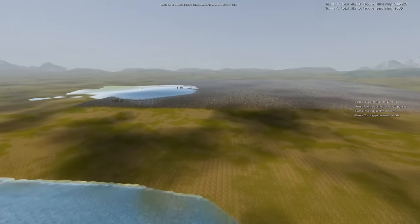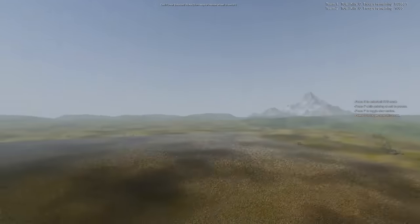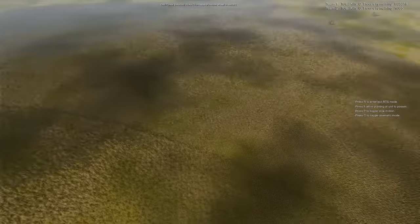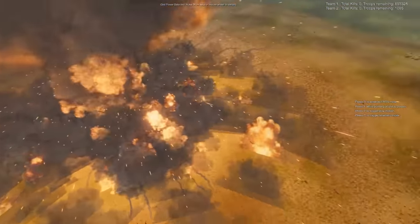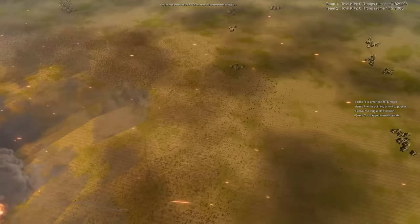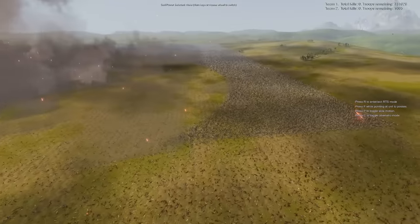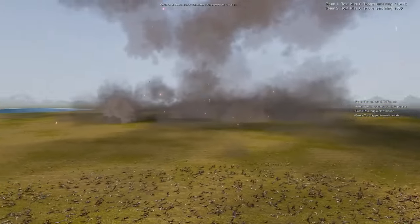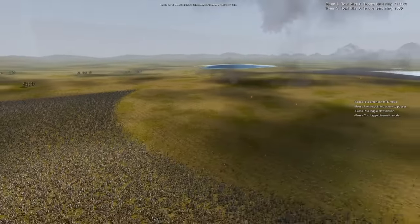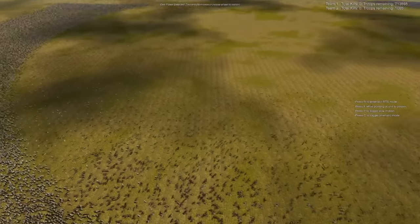Now let's compare the tsunami blast to a nuke. This is going to be catastrophic. We had like 90,000 pretty much. It is flinging them to the high heavens. Let's go to slow motion - we might still be able to see some dudes flying. There are a few in the air, particulate flying everywhere. That was hundreds of thousands. Nukes are far more destructive, but they don't look nearly as cool as this.